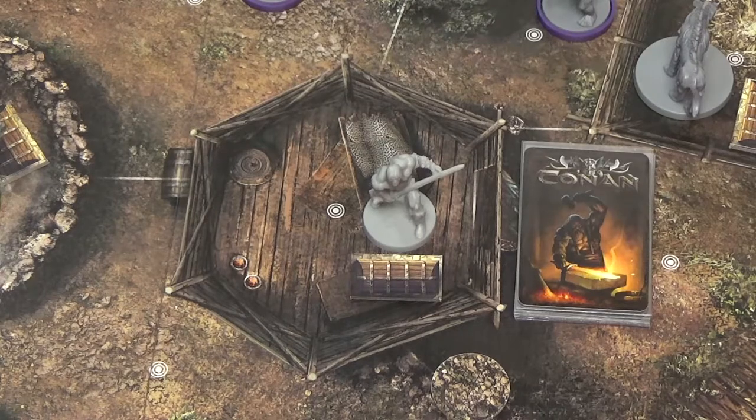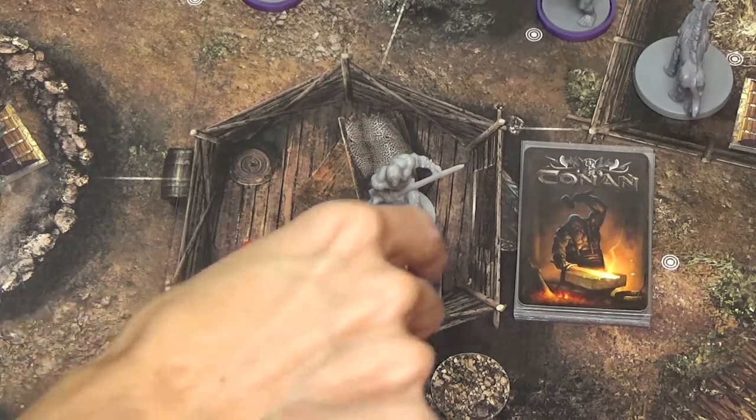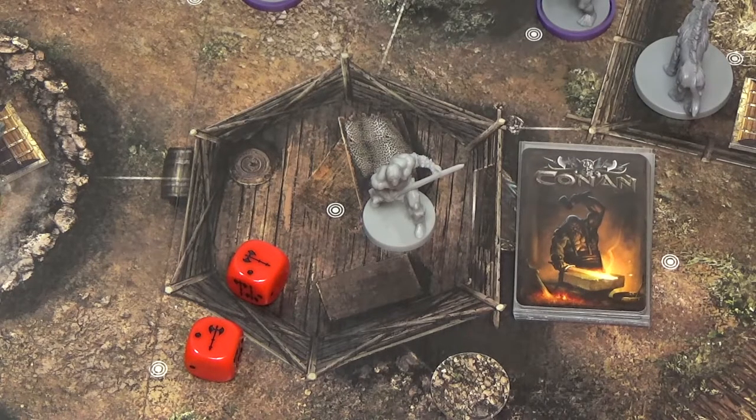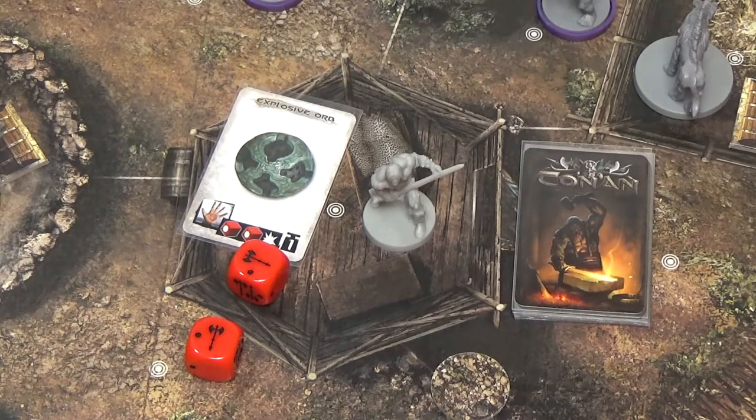To open a chest, perform a complex manipulation while in the chest area. The difficulty is two unless the scenario says otherwise. If you succeed, remove the chest from the board, then take the top card from the asset deck and place it face up next to your hero sheet. When opening a chest, the hero can choose not to pick up the item right away — if so, place the top card of the asset deck in the chest area. It can be picked up later by performing a simple manipulation.